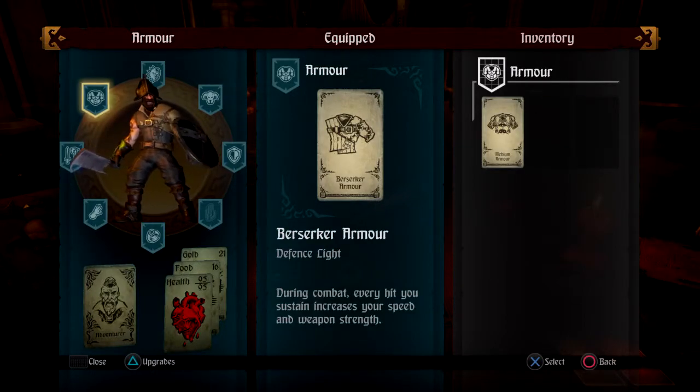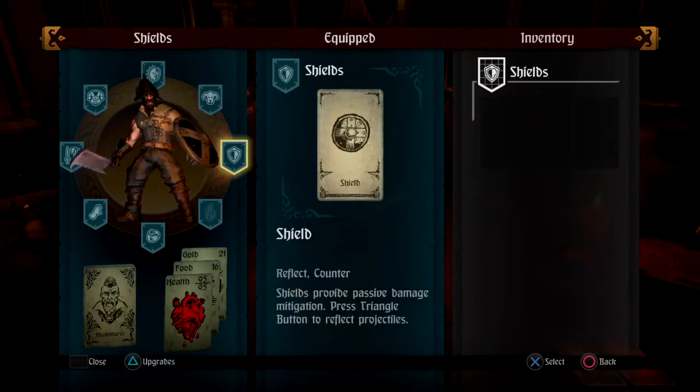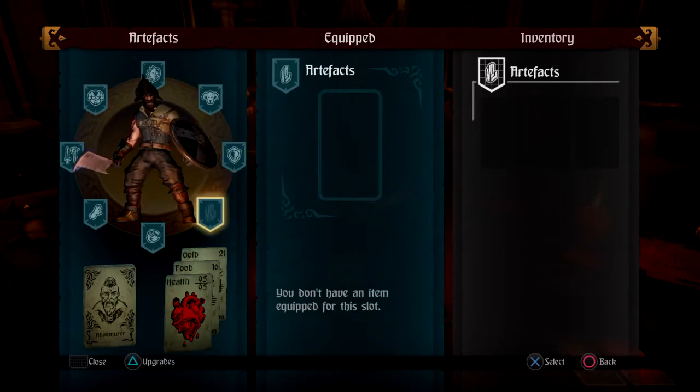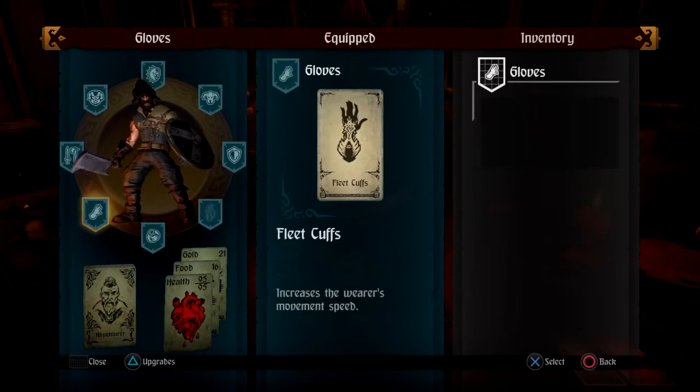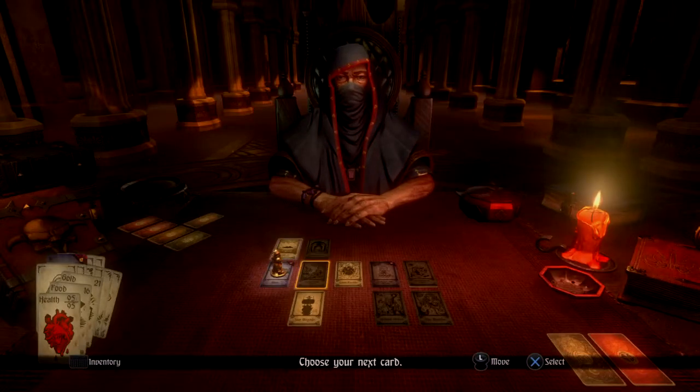Okay, I have Berserker Armor equipped. Explorer's Helmet. Shield. No artifacts. Fleet Cuffs. Let's get out of here.